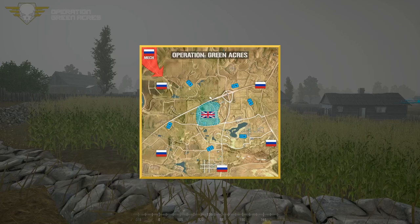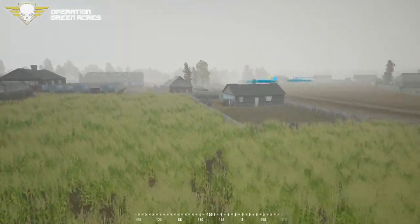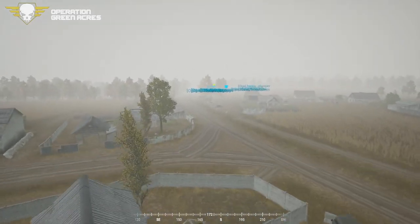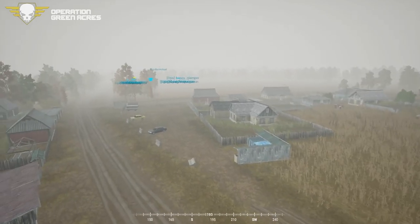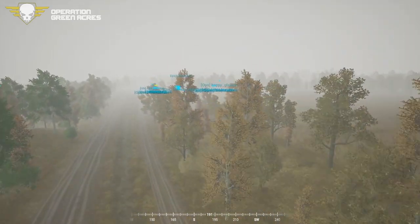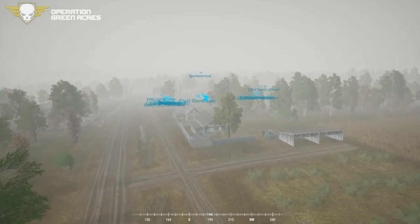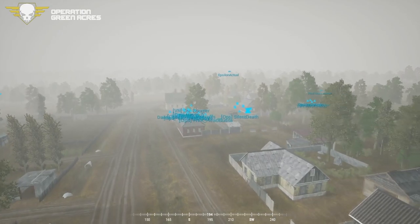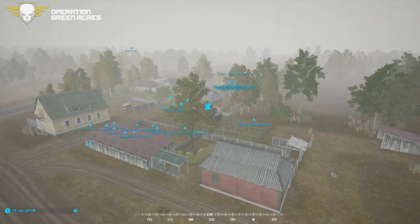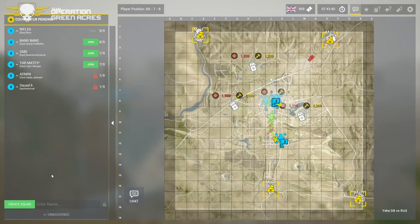We're going to be following British for both rounds today. Players are already in the server, so we're going to fly over and take a look at the town they'll be defending. The British can spawn anywhere in this town. Commanders are briefing right now. We're going to join a squad so we can grab some command comms.